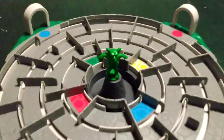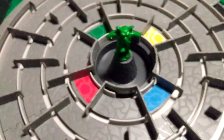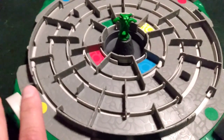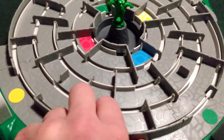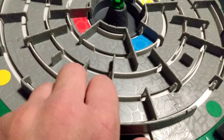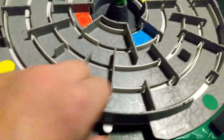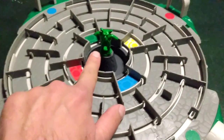Alright, here we go — it's Waddington's Heroes of the Maze. In this game you're going to have this board here, and it's a dial — the maze changes. This is almost like Ravenburger's Labyrinth, but it's Waddington's Heroes of the Maze. You're going to be shifting the maze walls and making them move, and it's going to make a challenge for you to get through the maze to the center.